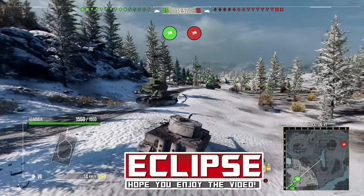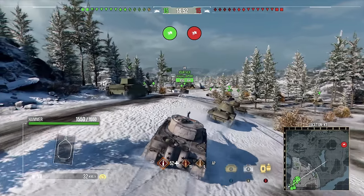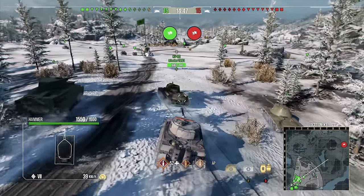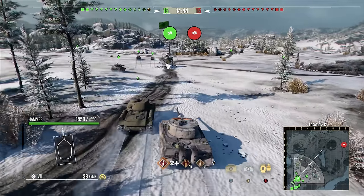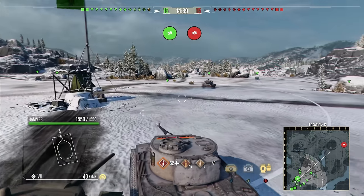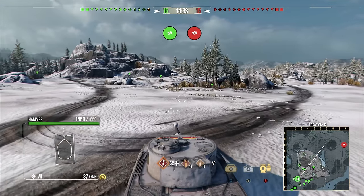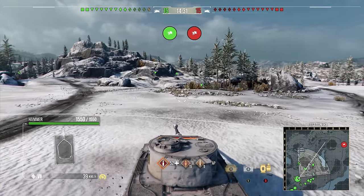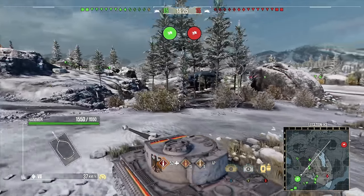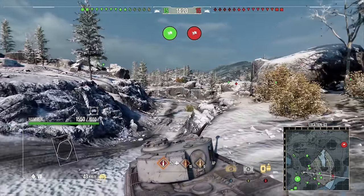Wargaming have recently buffed the Tiger 1 Hammer, which is the premium version of the Tiger you can pick up in the premium tech tree. The Hammer is essentially a Tiger with slightly better statistics than the tech tree version, at least in terms of the statistics that count. Wargaming have buffed this vehicle alongside the typical Tiger in the tech tree line, giving it increased turret armor so that it is in line with the tech tree version — that was one of the weaknesses of the Tiger 1 Hammer compared to the standard Tiger.